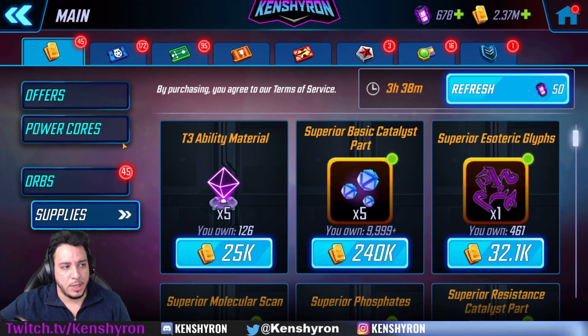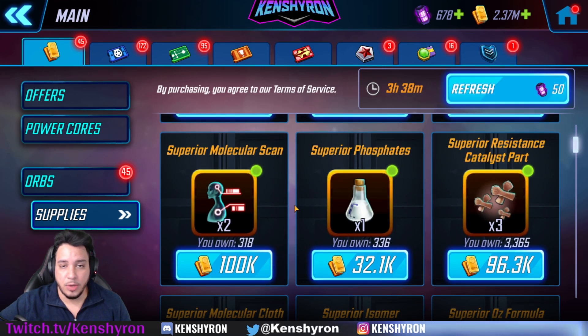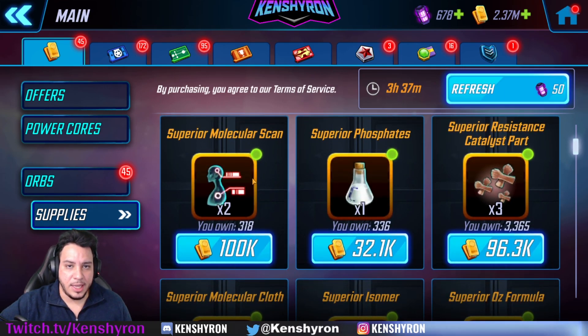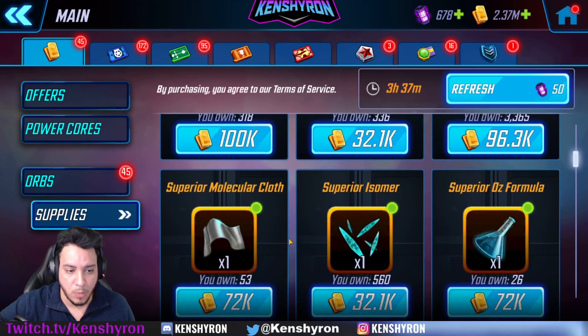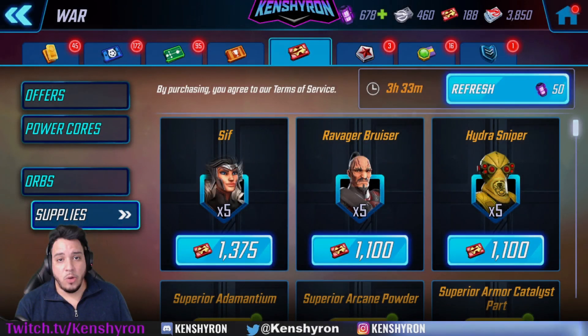We're going to go into the stores. Your first store - the main store - you'll be able to find Gear 14, Gear 13, and Gear 15 here as well. Make sure you're not buying things you don't need. The store refreshes a couple of times and you don't necessarily have to use cores to do this. Gear 14 mini-uniques and Gear 13 uniques are fine, and whenever Gear 15 shows up, definitely spend your gold on that.